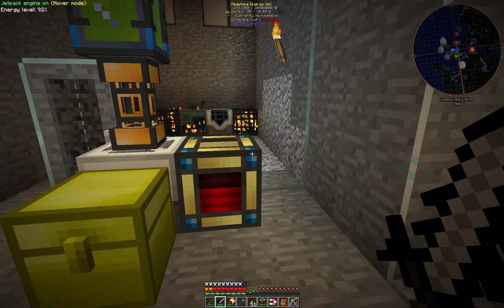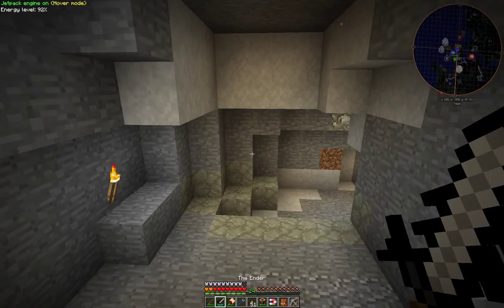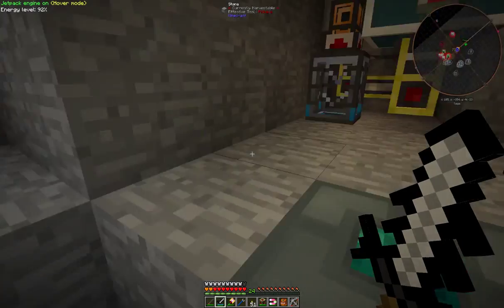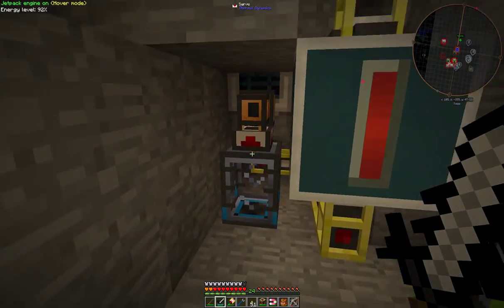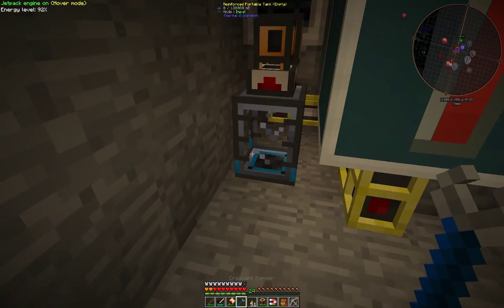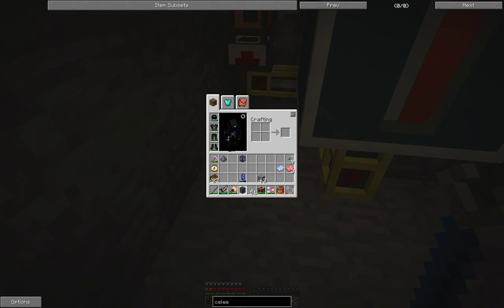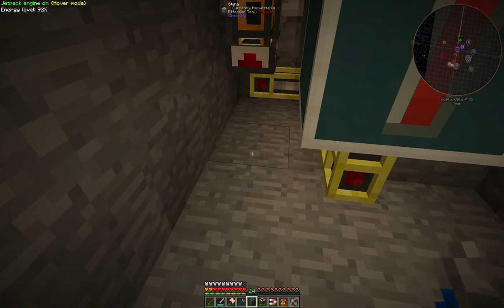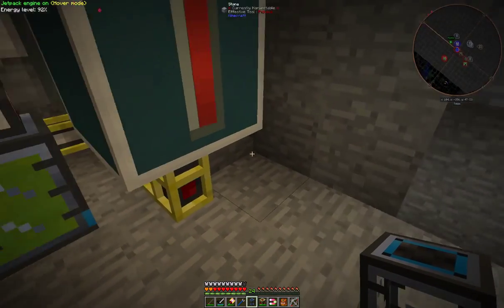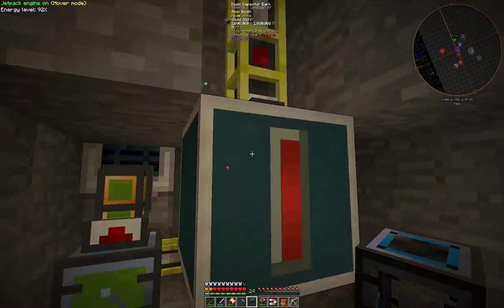At the back of this I have some tanks. Spawner tanks - sometimes mobs spawn here, you have to be careful. This tank is already empty so I shall have to move it around and put the full tank here. As you can hear there's quite a lot of mobs spawning. The power for these devices is coming from solar panels up at the top, which are being stored in this basic capacitor bank.